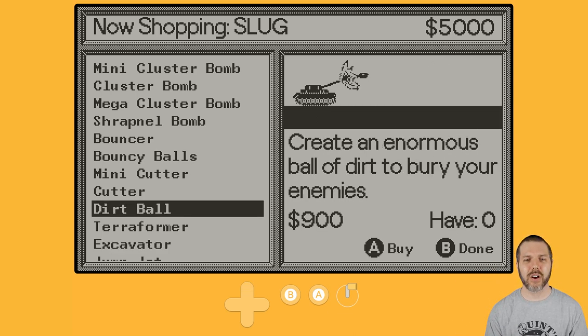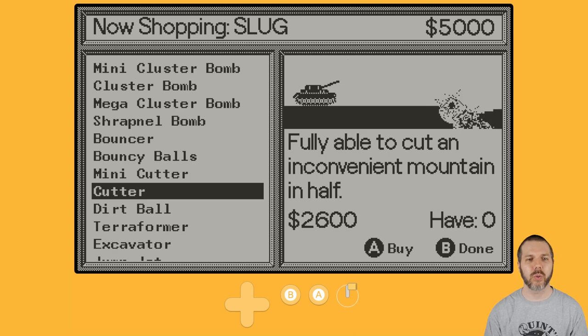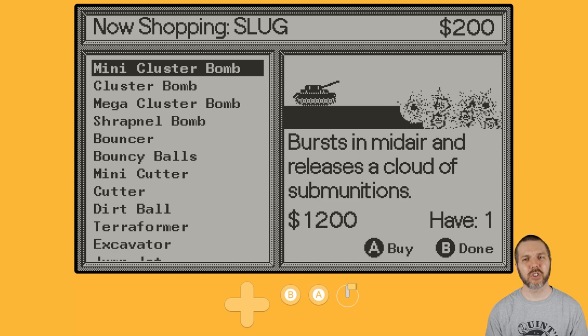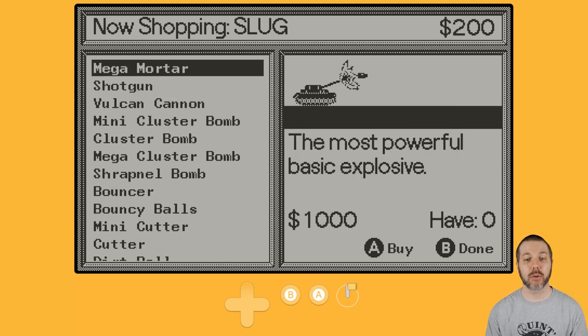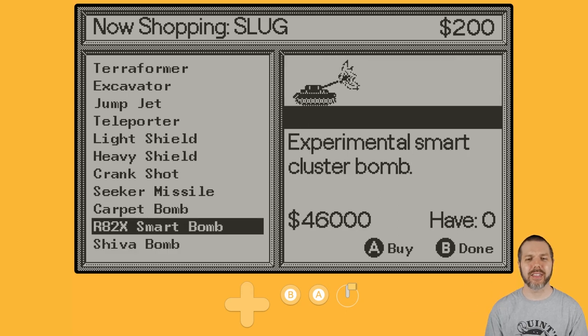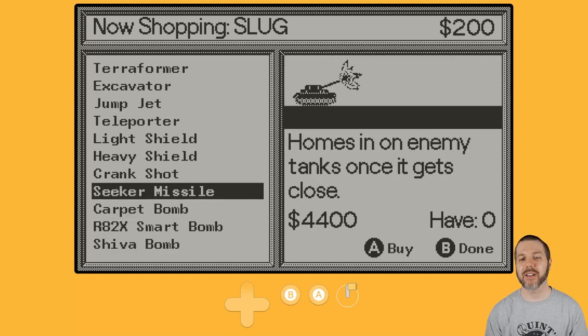Let's get ourselves a bouncy bomb and then a mini-cluster bomb, and then we're kind of just broke. We bought two things, and I don't have $81,000 for any of these other bits of business.